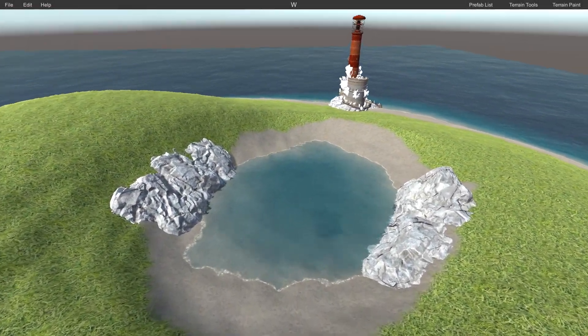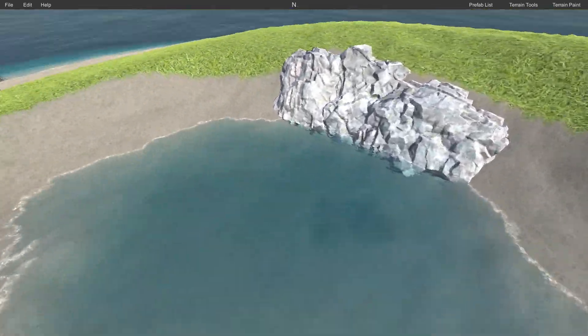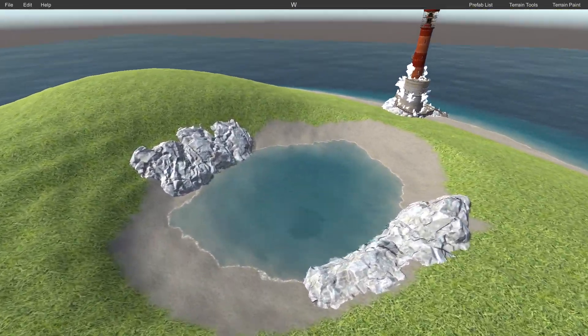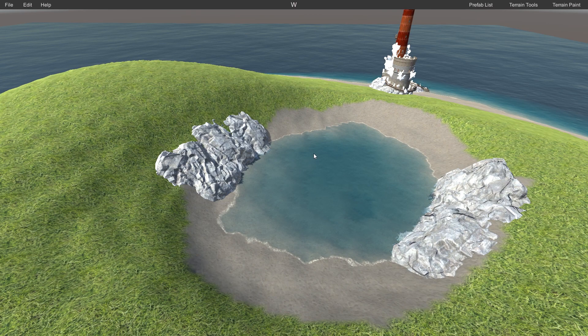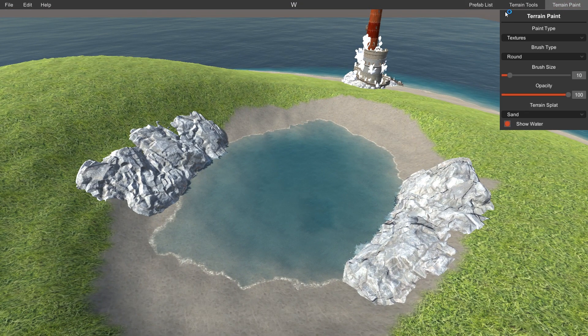Here we are on Topology Island. This is our test subject, Mr. Lake here. We're going to make him drinkable. You can also use the same technique for rivers, but for the purpose of the video we're going to use Mr. Lake. He's nice and happy down there.